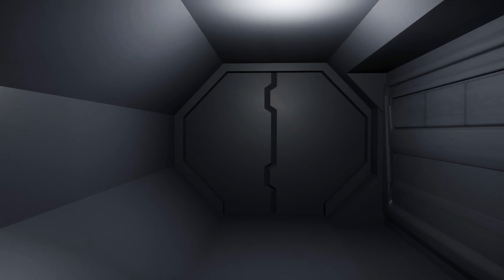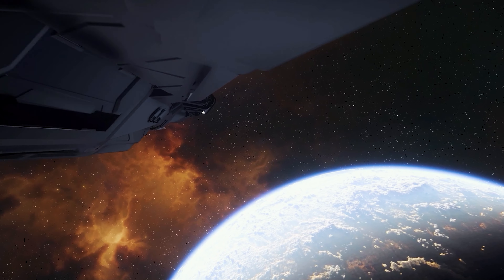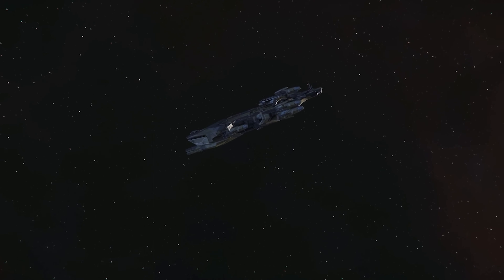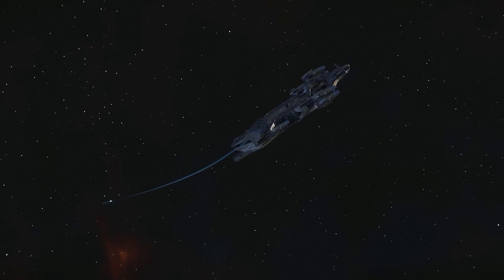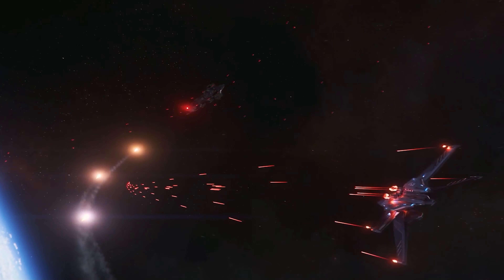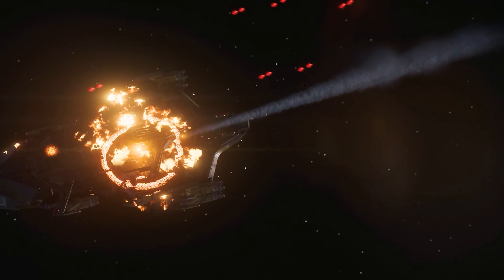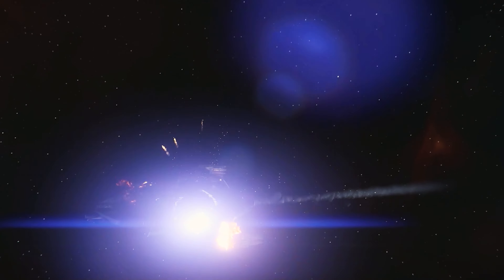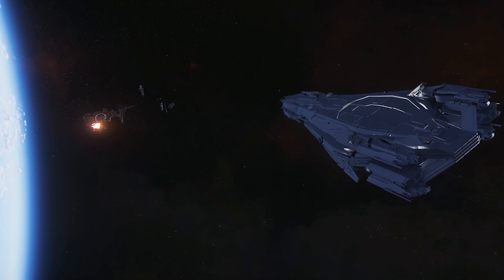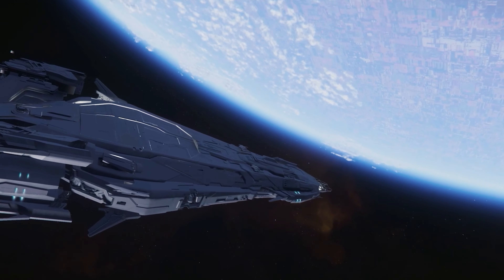We bet that it will be related to the release date of Squadron 42, because then we will have another capital ship with an Idris in the verse. We can't wait to see what happens. In the demo video, it was shown what a Polaris means for an Idris. With its size 10 torpedoes and the hangar, we saw an RSI Scorpius take off and finish the Idris. So the RSI Polaris poses a significant threat to all larger ships, provided that the torpedoes hit and are not intercepted.